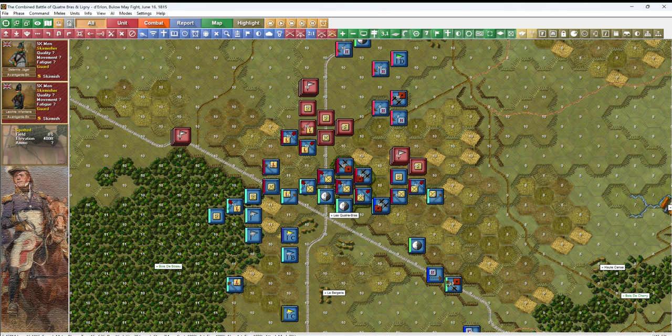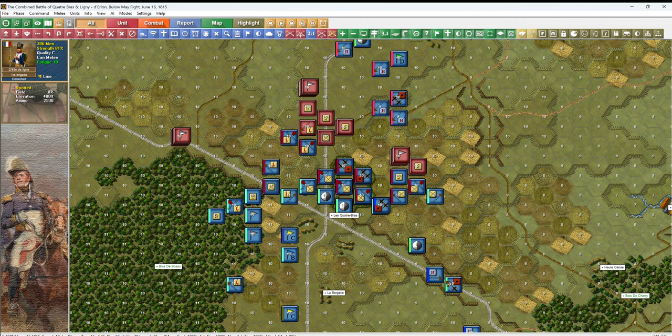We've only got two skirmishers here, but they could be kind of strong, so I'm not going to melee them with one unit. I'm going to move another one up here and then do it with both units. Nothing up here — these guys are too strong. Down here we've got a cavalry — I should have set him up for a charge. A routed column — that's going to be too strong even routed. Those guys are strong.